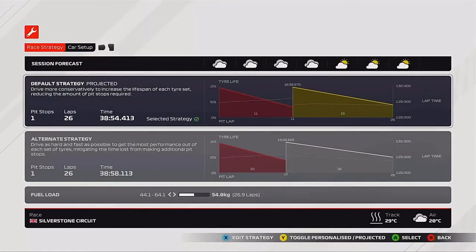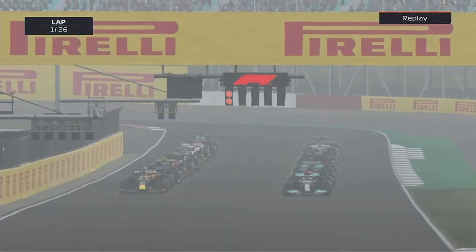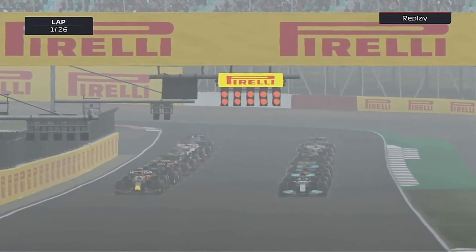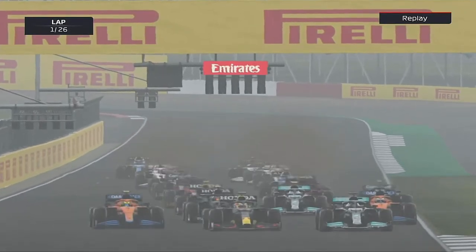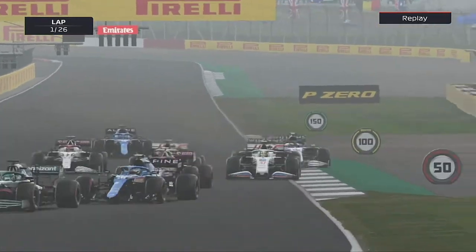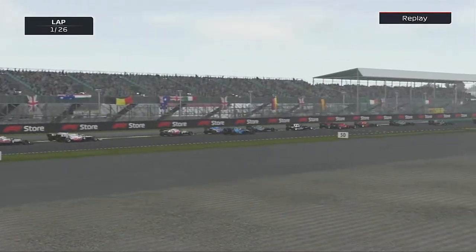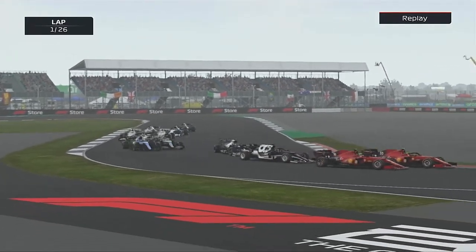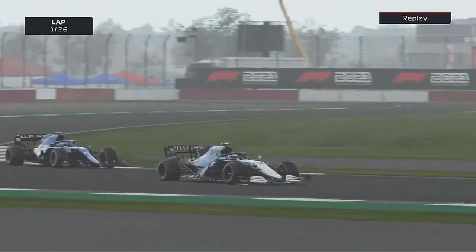The strategy is pretty simple — from the softs onto the medium compound tyre. It's cloudy and quite cool, complete opposite to real life. Lights going out — three, four, five red lights — and the British Grand Prix is underway! Good start by the two McLarens, Lando Norris trying to go around the inside of the Red Bull and Mercedes into turn one. We gained a couple of places but went off the track, and we are going to absolutely send it down the inside into turn one, forcing the Aston Martin wide.